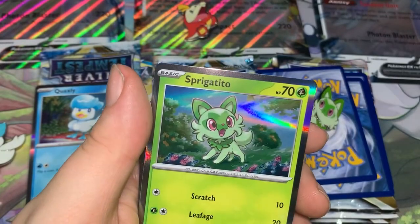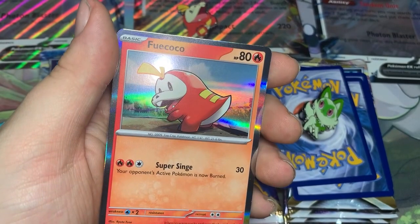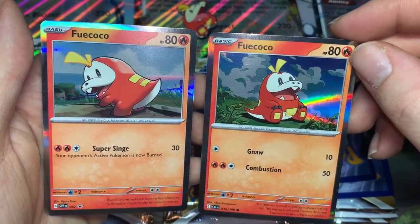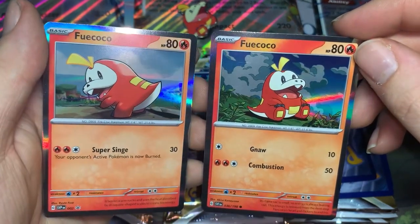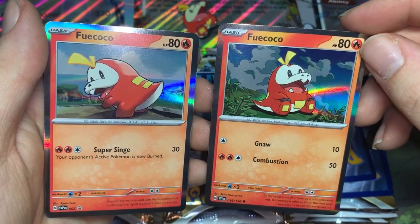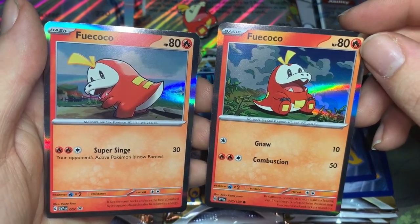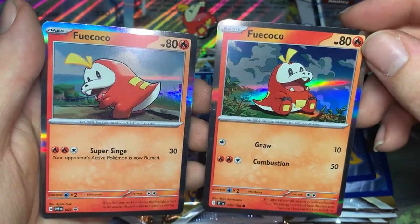Then we have a Sprigatito — same one that came with the Fuecoco or Quaxley box — and then we have this Fuecoco artwork, which is indeed different to the one that came with the Quaxley box. Also, you can tell the moves are also different. My opinion, I do like the artwork on the regular one as opposed to the promo. Both have the same HP, and the regular one I think is slightly better competitively because of that extra 50 damage — you can still attack with one energy, whereas the promo you can't.